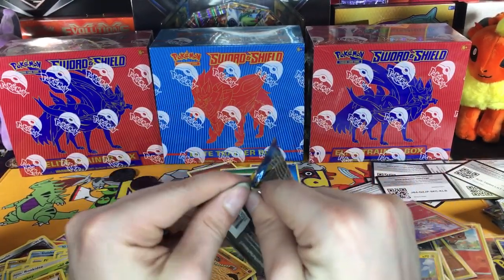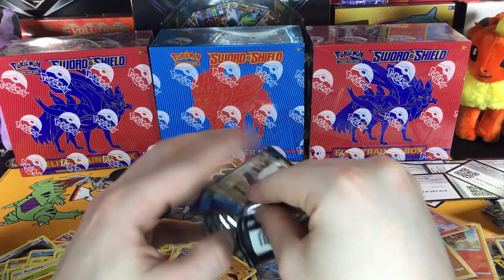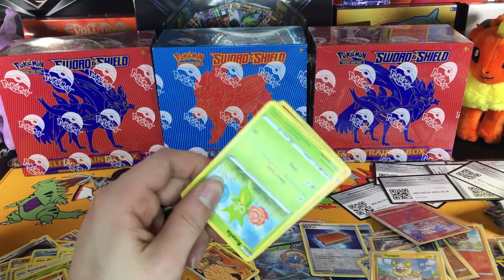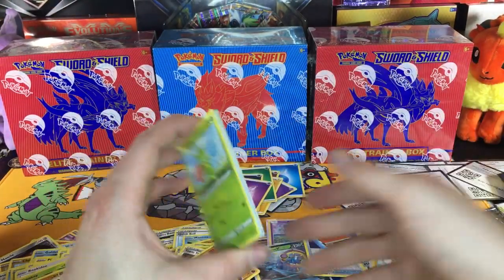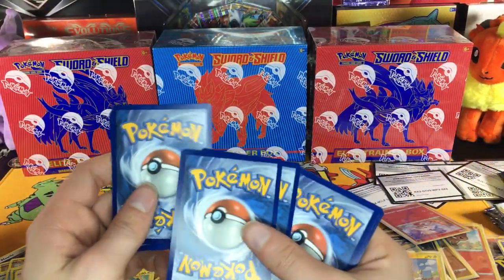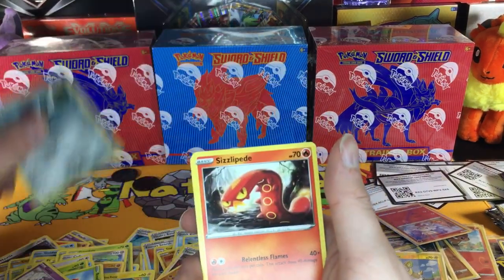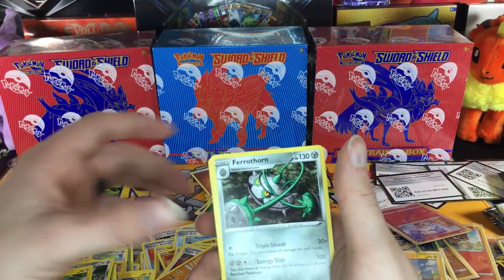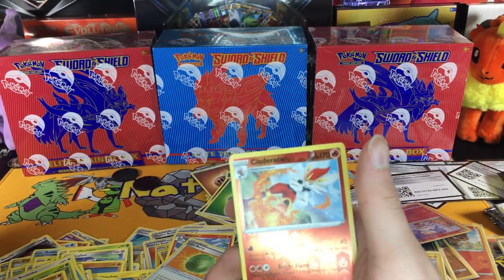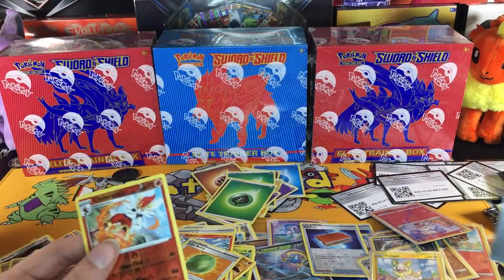Come on, please open. This is our last one, guys, and then the video will be over. This code card feels a little heavy so I don't expect anything great. Leaf Energy — Roselia, Gastly, Ponyta, Sizzlipede, Yamper, Ferrothorn, Reboot, Lum Berry, a Cinderace — however you want to say it — and a Whimsicott. At least we got this good guy out of there.